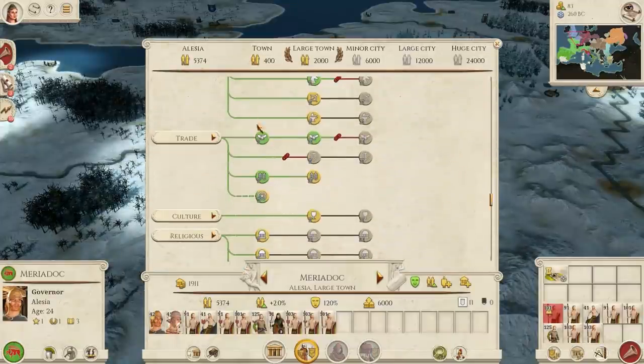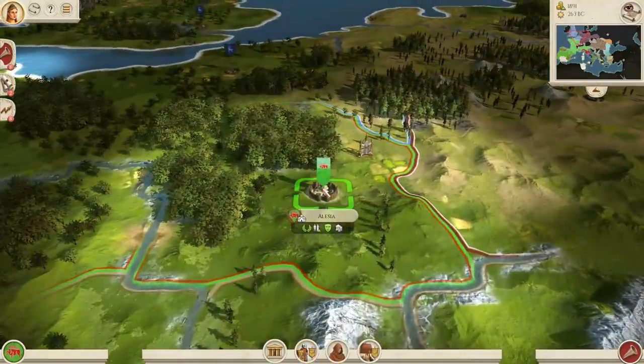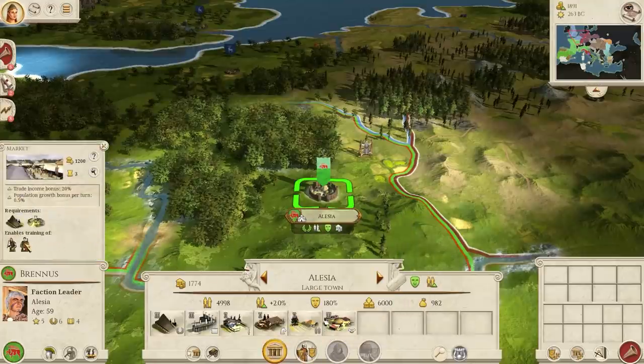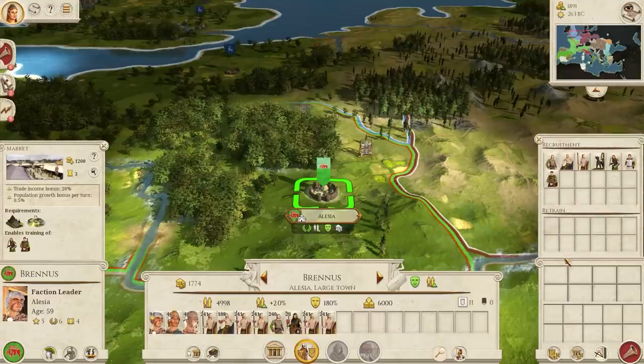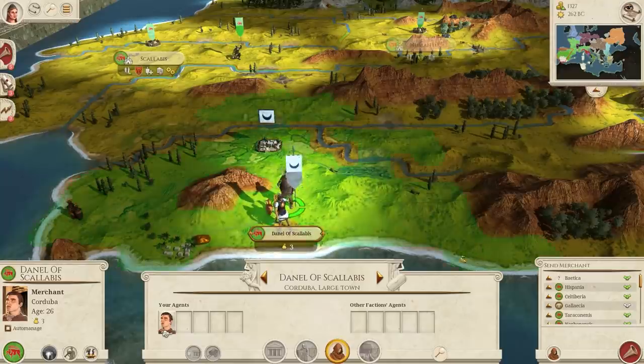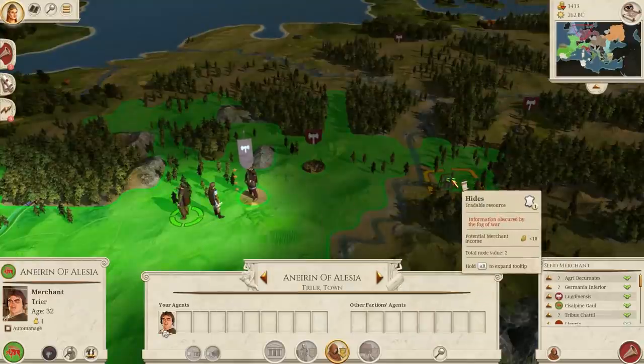With all those riches rolling in from my Spanish conquest, I've been upgrading my central regions with traders, markets and roads. A new feature of Rome Remastered is the merchant. Merchants are available through the market building, with each settlement able to support three merchants. I can send them to other settlements I have trade rights with to generate income, but I'm going to send mine directly to occupy these resources, which will give me a monopoly on their trade.